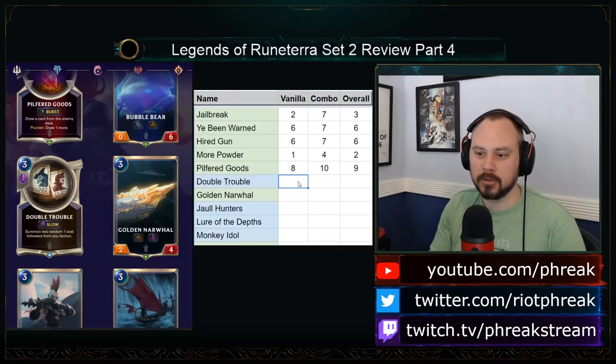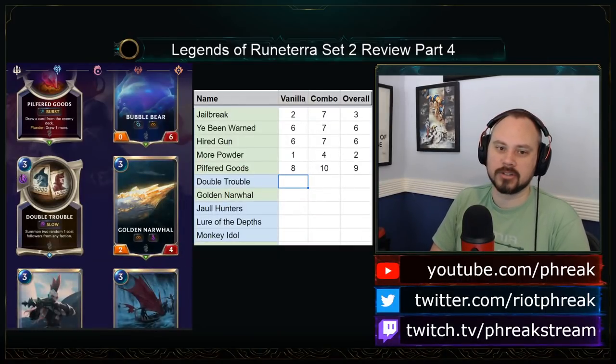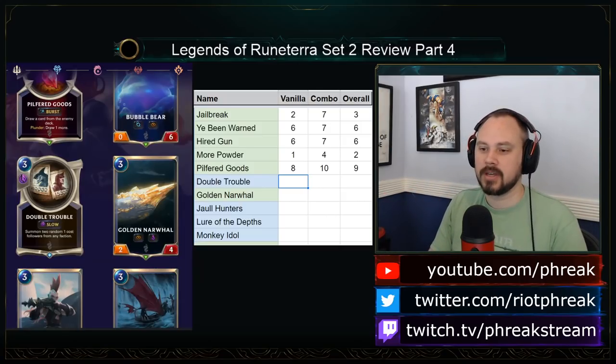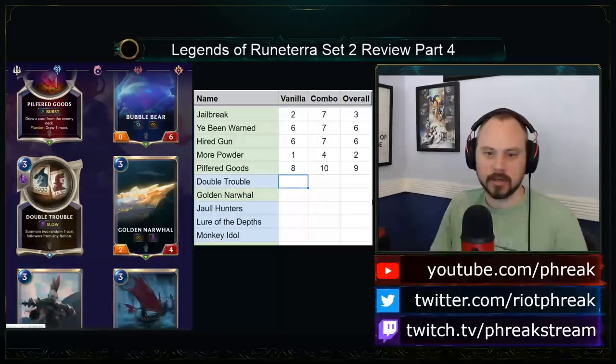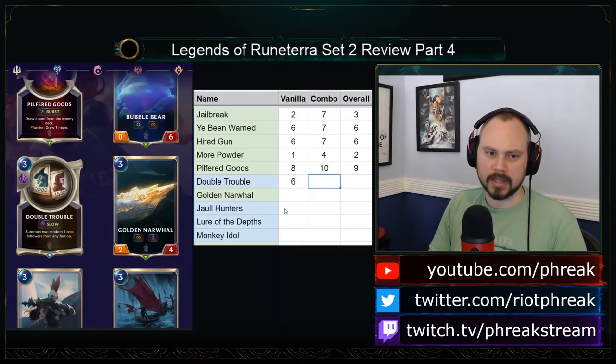Double Trouble: 3-mana spell — summon two random 1-cost followers from any faction. It is basically Jailbreak doubled and costs a bit more for card efficiency. This is basically playing House Spider but for spell mana — it's going to average out to at least 3-3, and there might be good summon effects. This is arguably better than House Spider. I like this card — you can play it in other decks, and it's amazing in the 1-drop deck. I think it's a very, very good card.